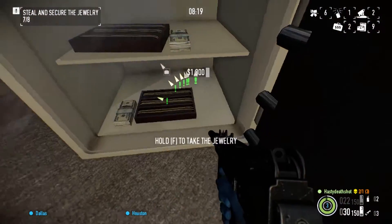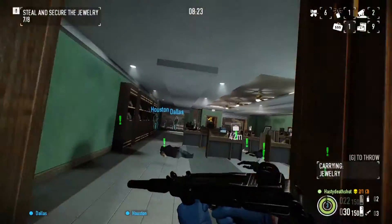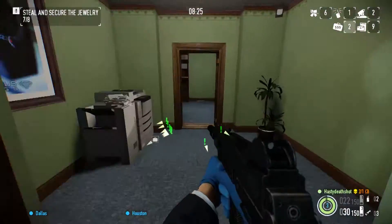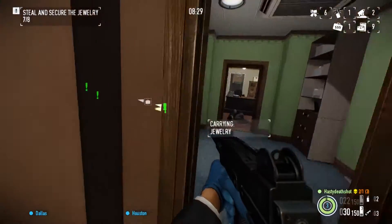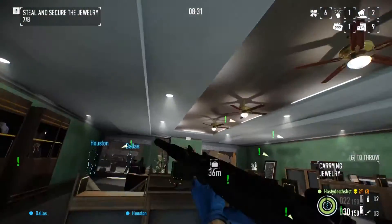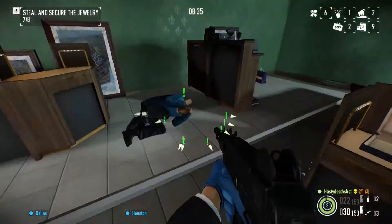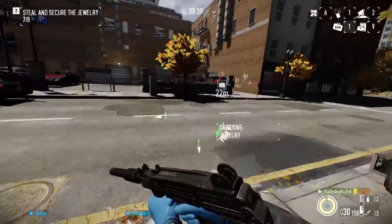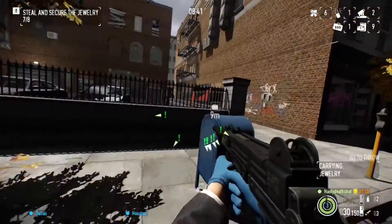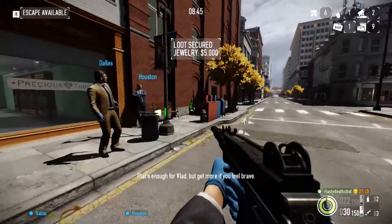Now that the safe is open, we're going to take the instant cash right away, then bag one of the jewelry bags and throw it near the entrance of the store. Then go back, take the second bag, and throw it. We're going to secure both bags of jewelry right away. That's enough for Vlad, but get more if you feel brave.